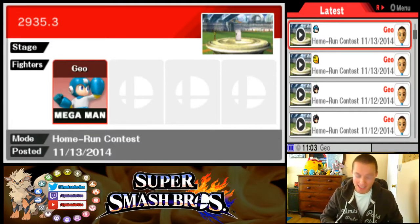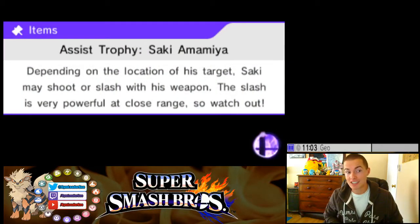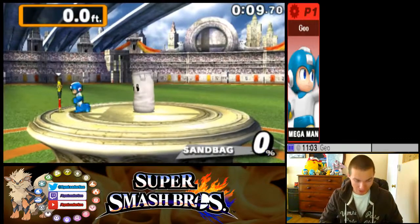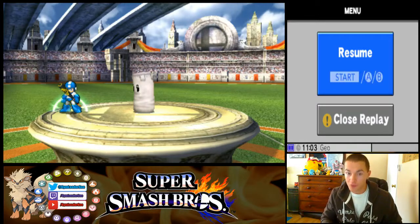Unfortunately his strategy is not the easiest, I will admit to that, but if you want to get a good score with Mega Man this is pretty much the only way to do it. Mega Man simply does not have enough attacks that generate a good amount of damage without a massive cooldown. He's got some good moves for brawling and smash, but in the home run contest there's a lot of downtime between attacks, so there's really only one that can nail a good amount of damage.